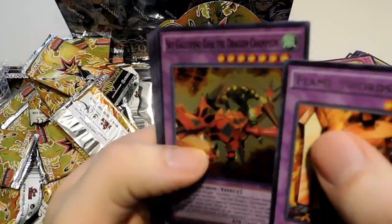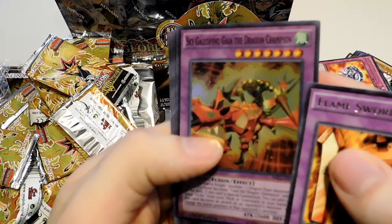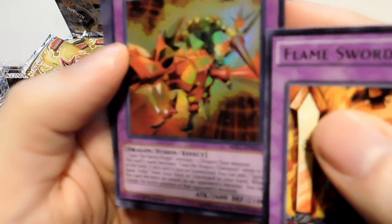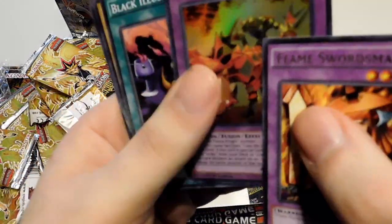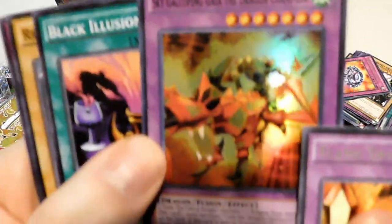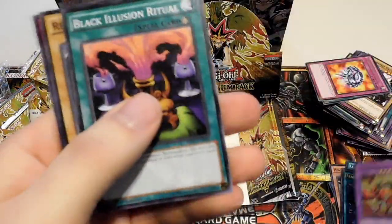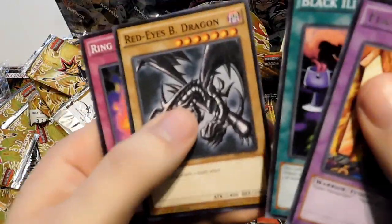Another Flame Swordsman. Sky Galloping Gaia the Dragon Champion — one Gaia the Fierce Knight and one Monster Dragon type. So that's one of the holos we didn't get. Really nice. Looks like Curse of Dragonfire he's riding. Black Illusion Ritual, Red Eyes, and Ring of Destruction.